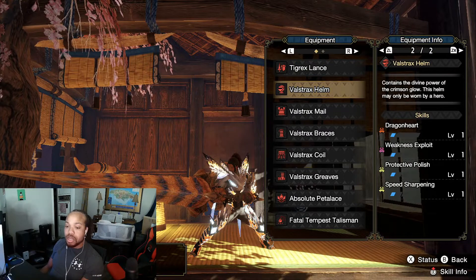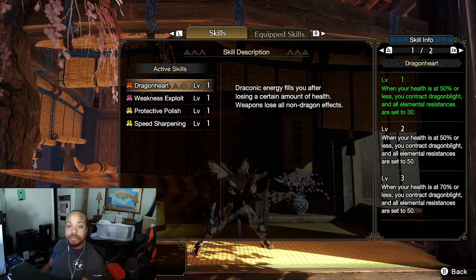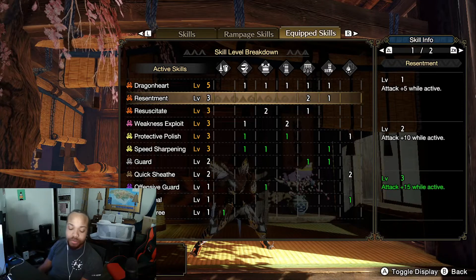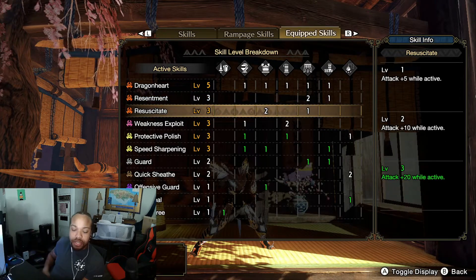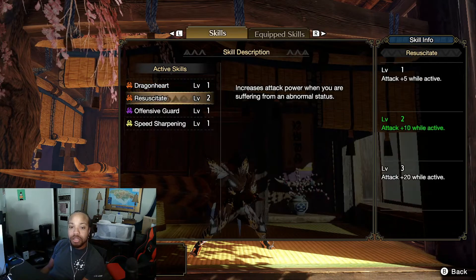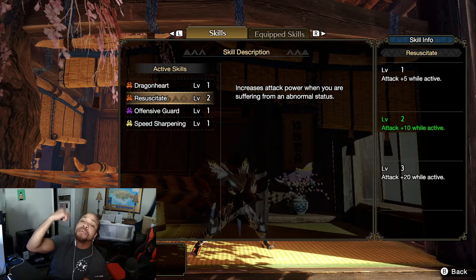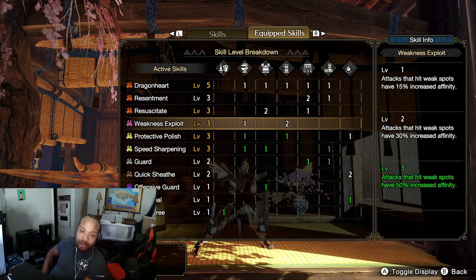Let's talk about everything jammed into this set. The Valstrax helmet comes with Weakness Exploit, Dragon Heart, and I threw in Protective Polish and Speed Sharpening so we can hold onto that sliver of white sharpness. We've got max Dragon Heart from the full Valstrax set, a little bit of Resentment — so whenever you have a red piece of your HP gauge you get plus 15 attack. And then Resuscitate: if you have a blight you get attack plus 10. Dragon Heart gives you dragon blight when you're under 80 health, so Resuscitate boosts your attack plus 10 on top of the 15 from Resentment — we're really stacking up attack.